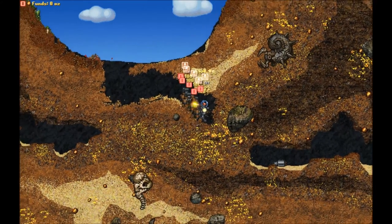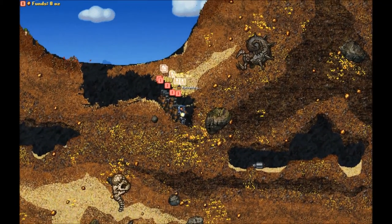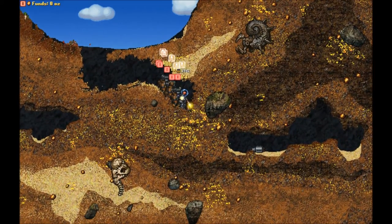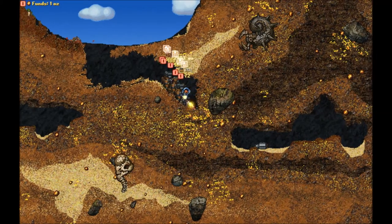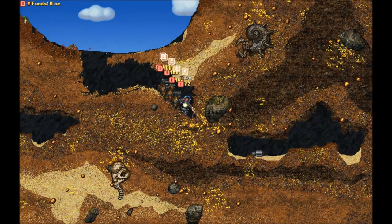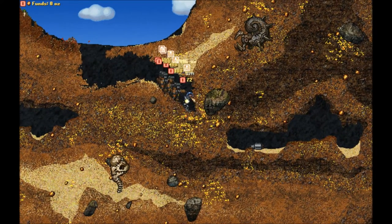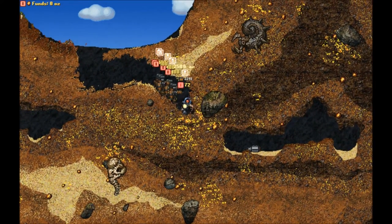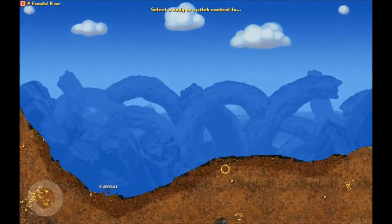I don't know how base building works in this. I imagine you can build bases but I haven't tried. It would be cool to set up some mining operations on some planets, especially ones like this that are pretty rich in gold. But I don't know how that works, so you guys might have to help me out with that.